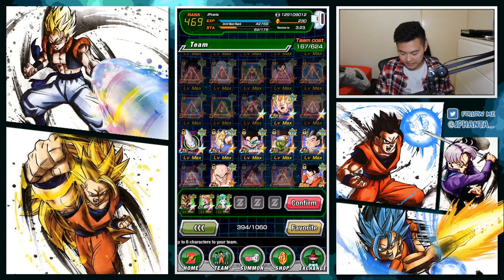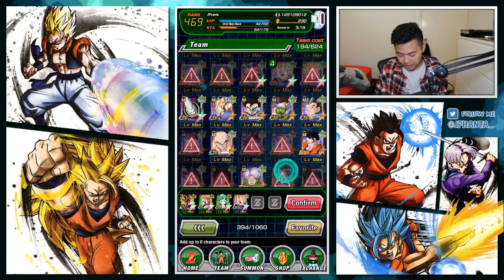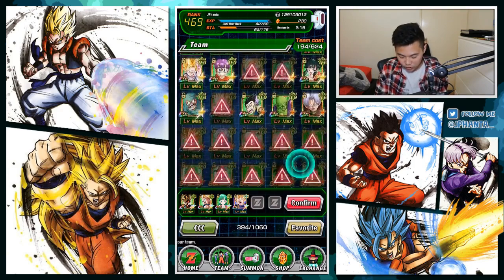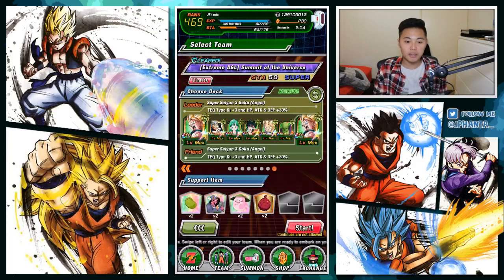My team also has Kaba for extra damage and Piccolo as a supporting unit. You can mix up types — you can run LR Goku as the leader and then run pretty much any type you want. You'd want to run Super Saiyan 2 Vegeta because he can counter for extra damage. As long as it's not STR, you should be fine. Anyway, this is the team I'm going to be using today — just really low-end units. Let's get started.